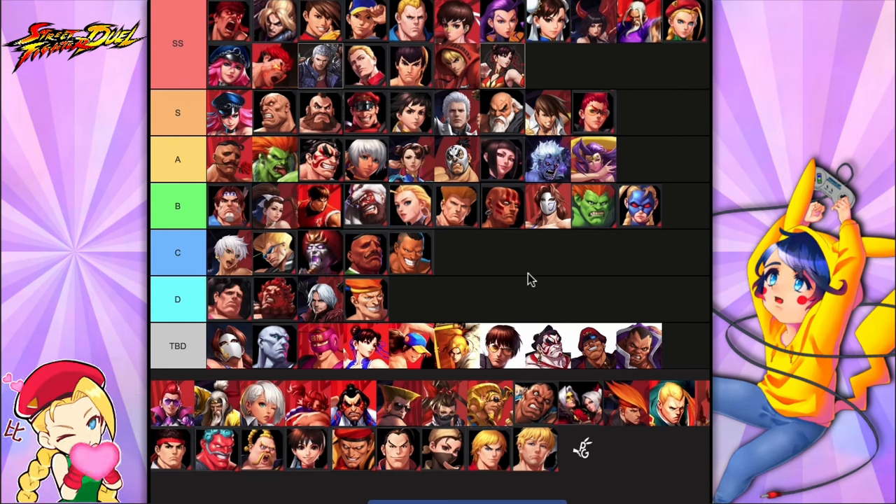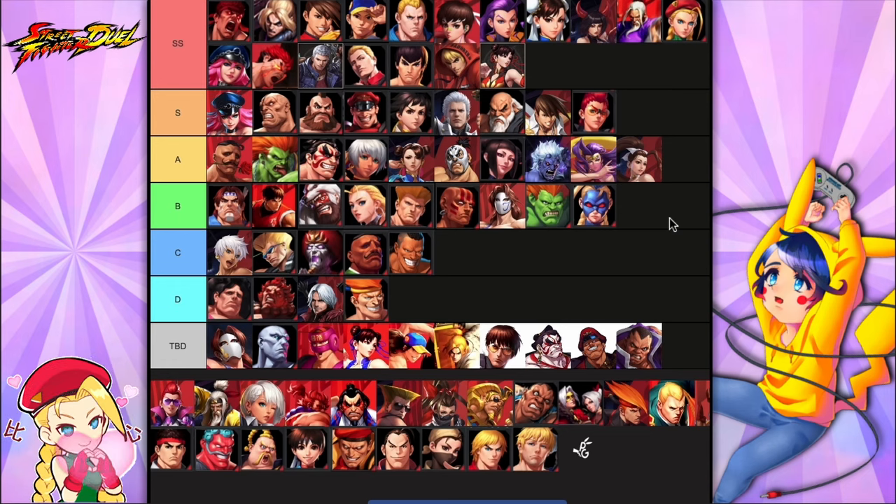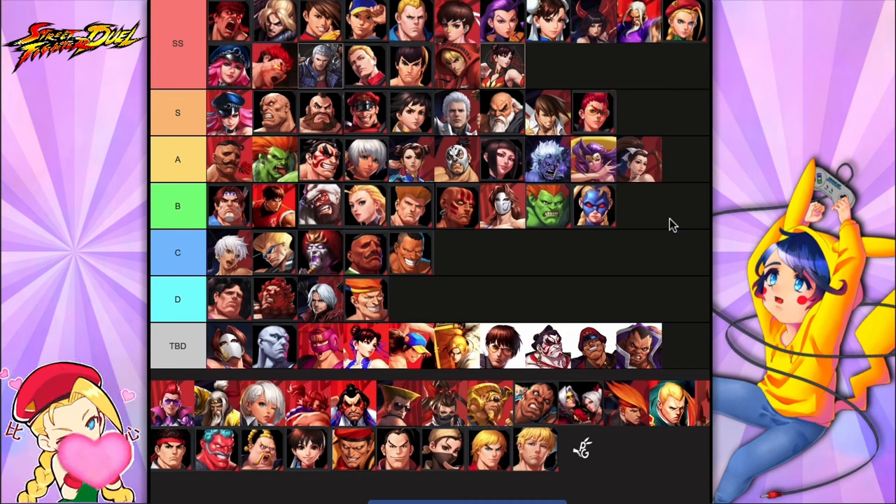Another situational but really good unit is Summer Ibuki. She gives you 10% crit rate, which is great in the current meta where everything buffs crit damage. The condition is: if the unit assisted by her is faster than the enemy they're hitting, those units get the 10% crit rate buff.